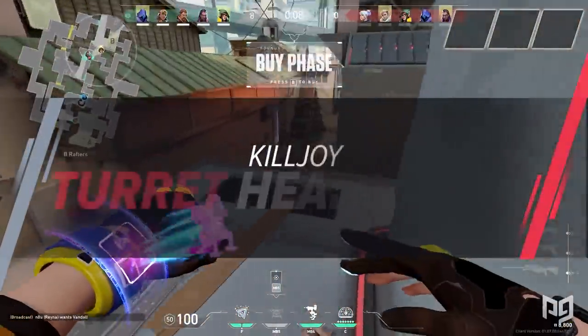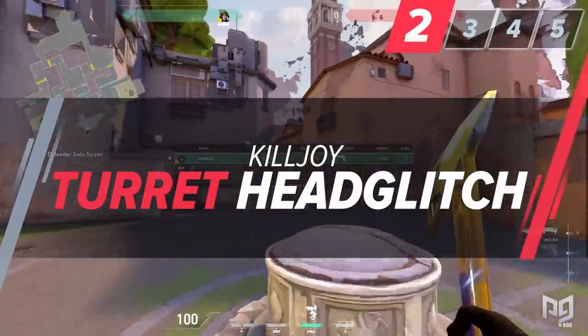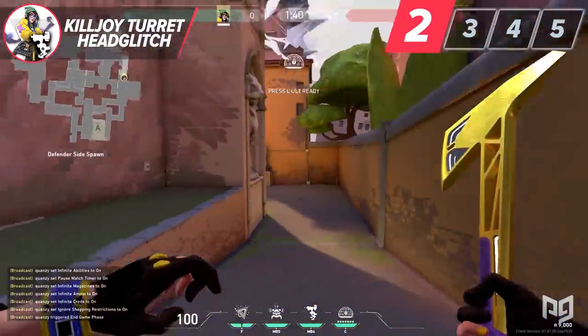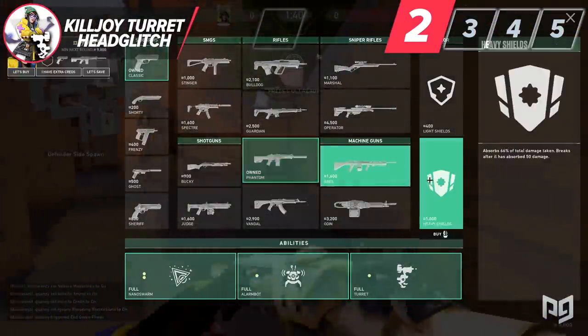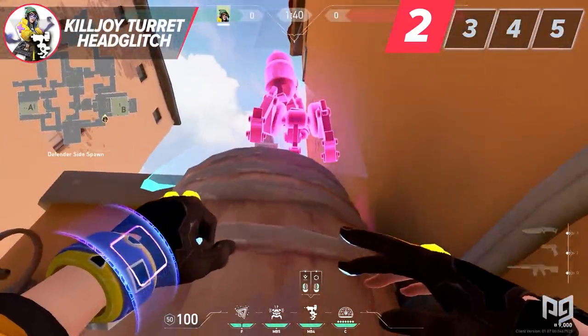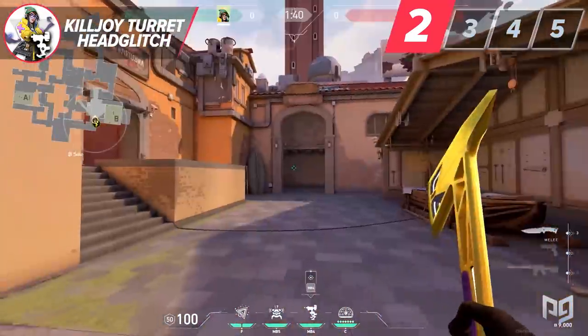There aren't many things in Valorant more annoying than Killjoy's turret. Obviously, using it to cover flanks or spot enemies is great, but I think her turret is especially great if it can force enemies to have to stop and shoot it before entering an area. There are certain spots that can be used as a head glitch for her turret which make it that much more annoying to deal with.